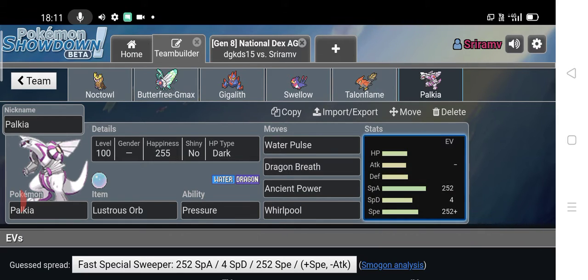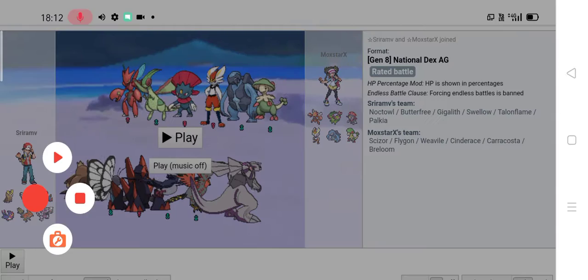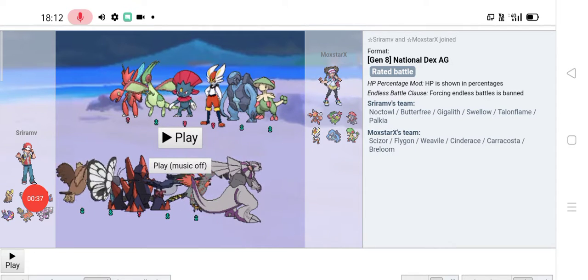Which reduces the PP of opponents' moves via Pressure. The moveset is Water Pulse — 60 base power, Dragon Breath — 60 base power, Ancient Power — 60 base power, and a wall-breaking move. This is a max Special Attack, max Speed Timid nature set. Okay, let's go into the battle — actually we have two battles.